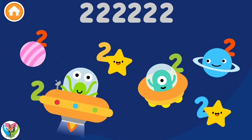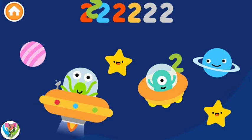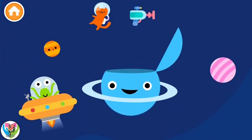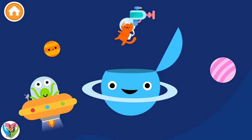Can you find all the number twos? 2, 2, 2, 2, 2. Woohoo! Hide all the objects in the planet — 1, 1.